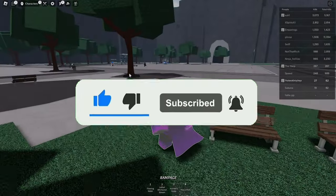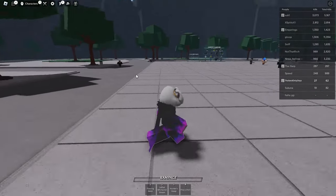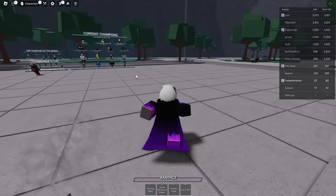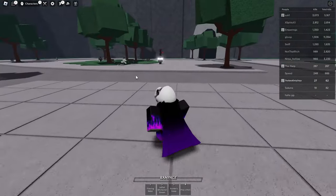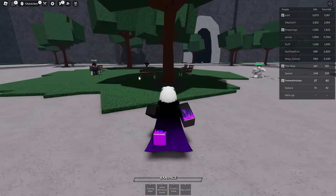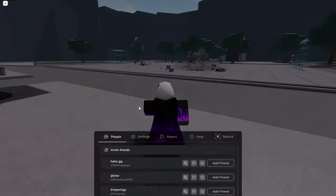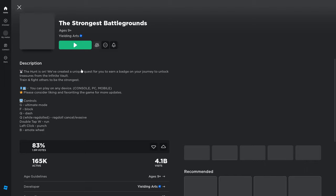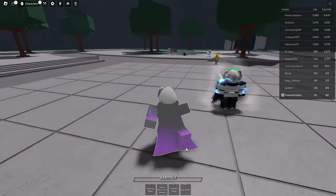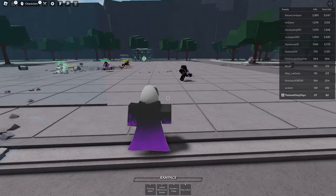The first thing you want to do is jump into the server and mainly what we're looking for is a player - not like one of the actual players, it's like an NPC. Look for a player that has literally the name 'player' and a bunch of random numbers, and they'll have a weird blocky health bar. In this server there isn't one, so let's move on to the next server. You might have to do this a couple times because they are a bit rare to find.